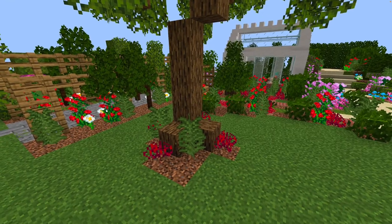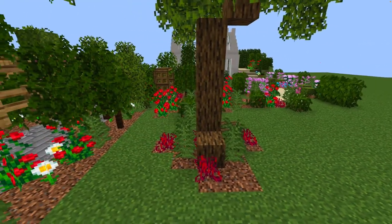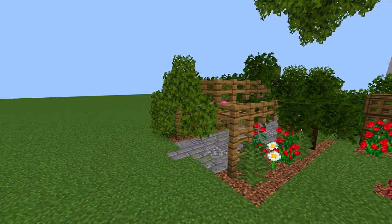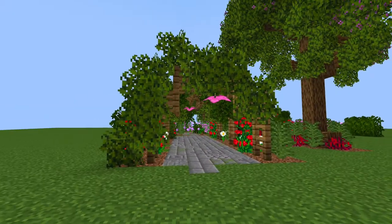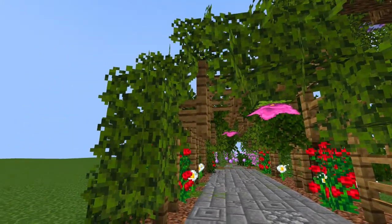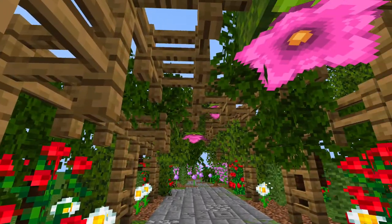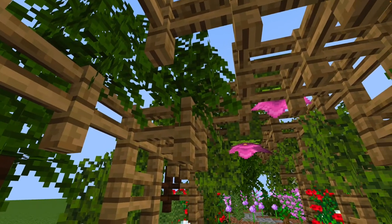It's a nice idea if you've got a tree in a lawn to put some flowers around the base for more floral decoration. Pergolas, arbors, and covered walkways are also quite prevalent in cottage gardens — you come through here and it's very green and very overgrown-looking.